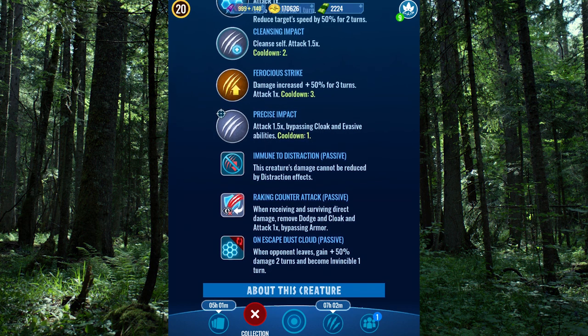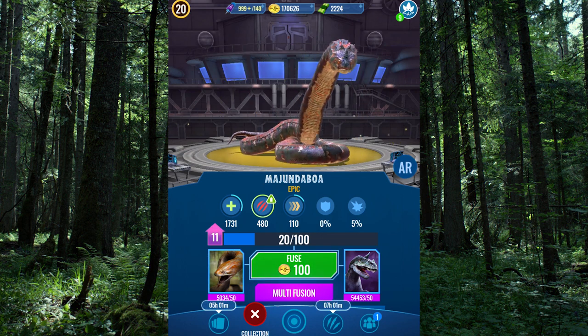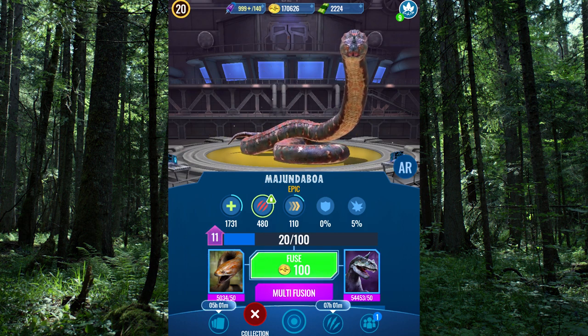But it is also immune to distraction, has a raking counterattack when receiving and surviving direct damage, removes dodge and cloak, and attacks times one bypassing armor. That's one of the new things that Ludia put in the game, and that is directly for Indoraptor Gen 2 — directly. And then the on-escape dust cloud: when opponent leaves, gain 50% damage for two turns and become invincible for one turn. I will say this now: this will wreck the tournaments, especially if people boost its attack. I could see this being very, very toxic in a tournament.